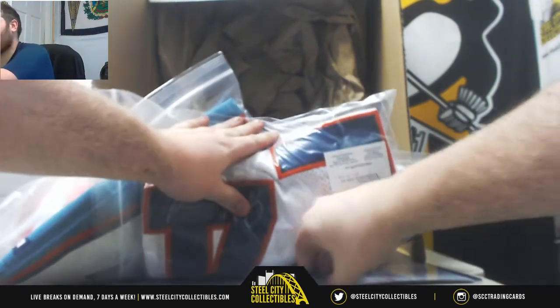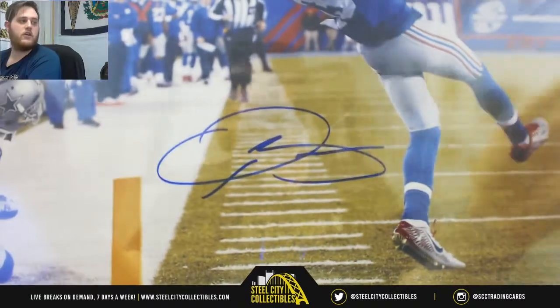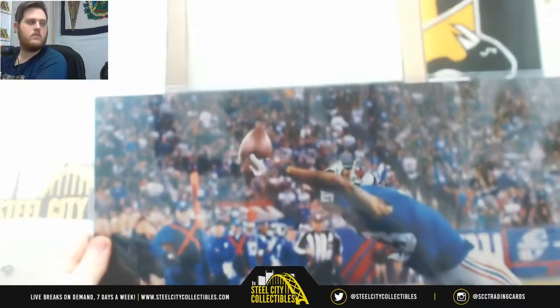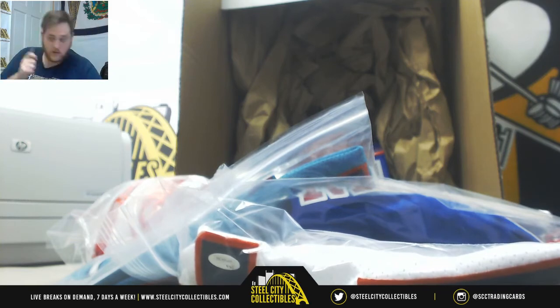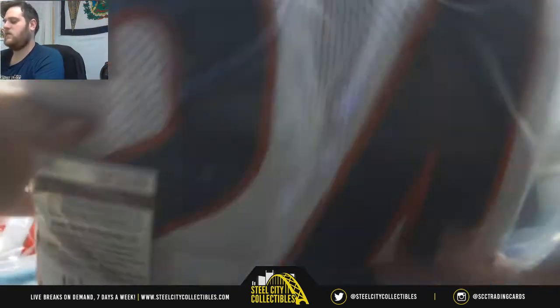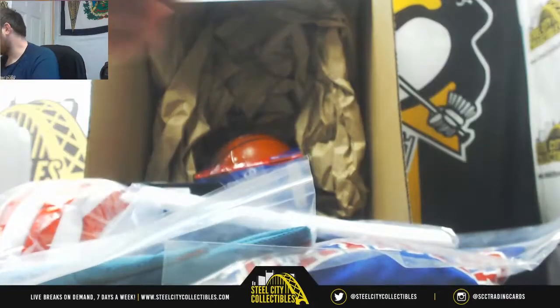And our last 16 by 20 — Odell Beckham Jr., 16 by 20. Next up, a signed jersey: Jordan Howard. A lot of football stuff so far — always a good thing. Jordan Howard signed jersey.